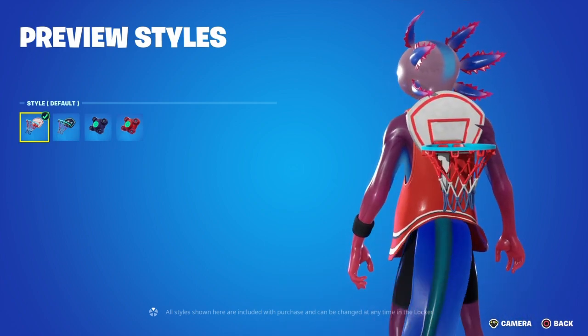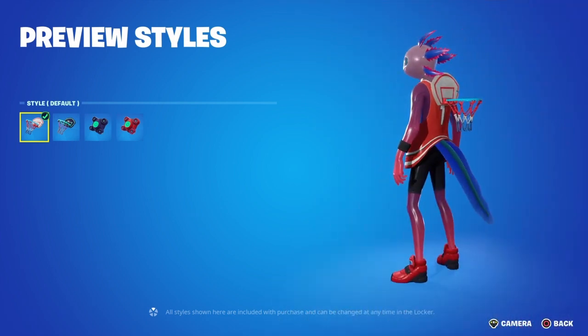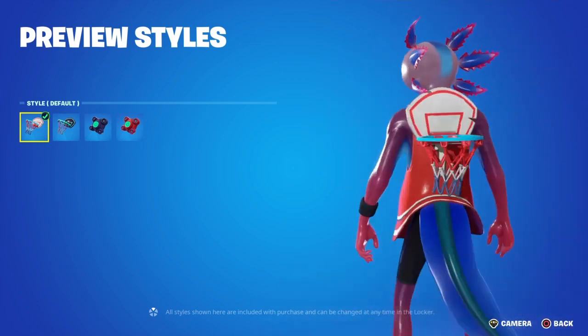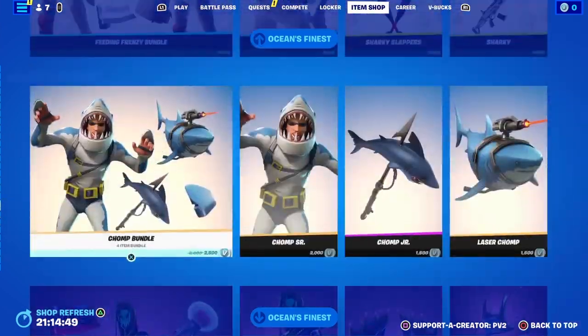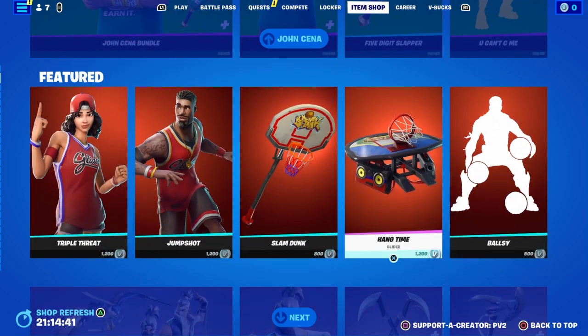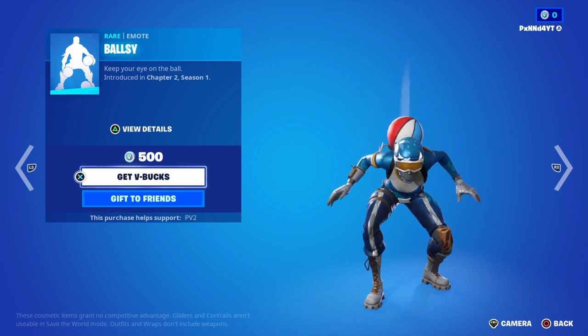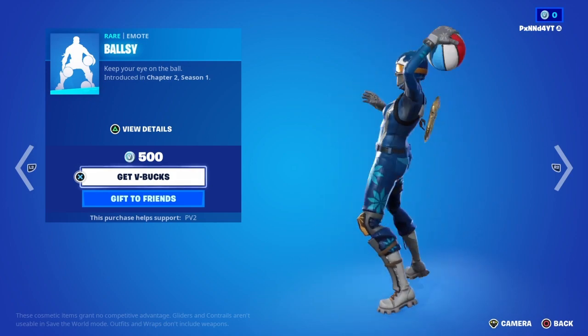And that would be my locker bundle. Hope you enjoyed this video — I'm a basketball person so that's what this video is about, a locker bundle. If I could put this skin and back bling, the Panda Team Leaders and the basketball stuff — with the balls emote and maybe the infinite dab for dabbing pandas — that's what would be in my locker bundle if that's a possible ability.